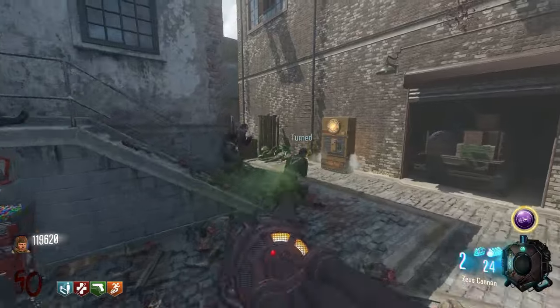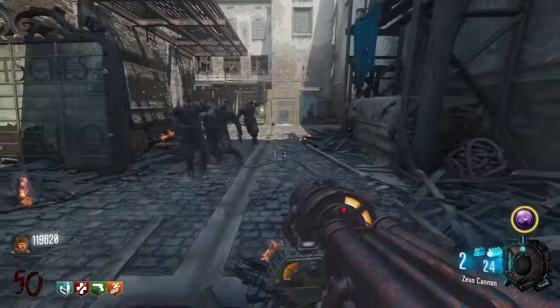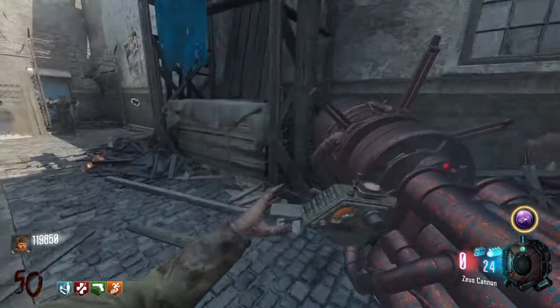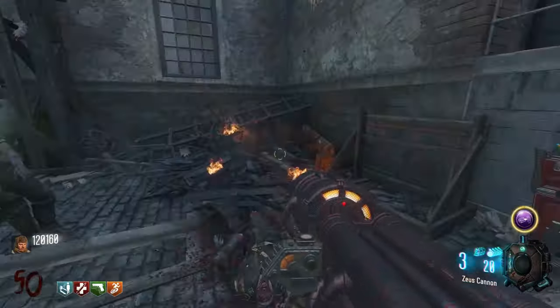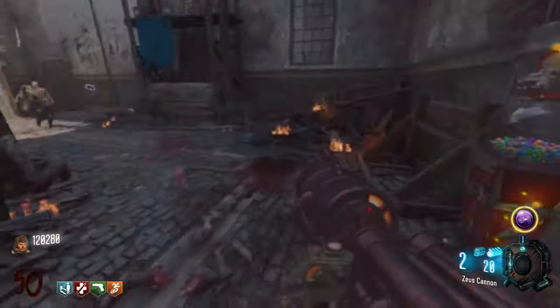There are two ways to run this early round strategy and I'm going to show you the first one on screen now. The first area is where you're standing around this double tap perk machine. This is the fastest spot to run this area, but it's also a bit more risky, so you need a lot of thunder gun ammo. I only recommend doing this in the earlier rounds — say rounds 1 to 64 or so.